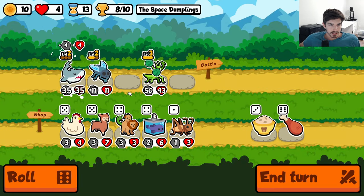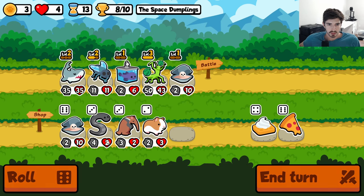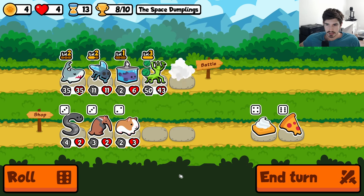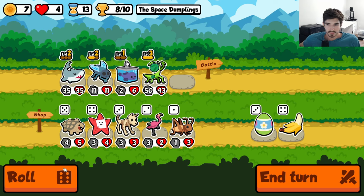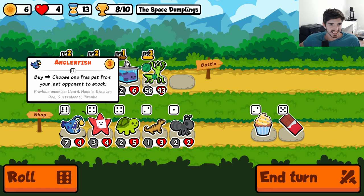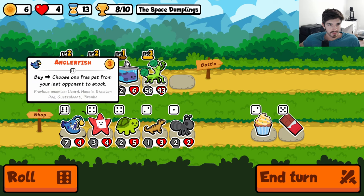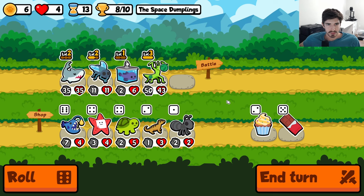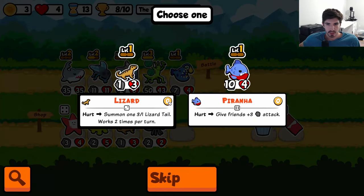That's looking pretty strong. I think we go blobfish here, get some extra gold. This is turning out to be a very decisive victory — it's going quite well. We got a Quetzalcoatl, piranha. None of these are really great. Maybe we can go for an early Nessie, but didn't find any.